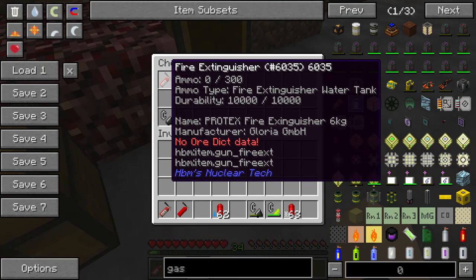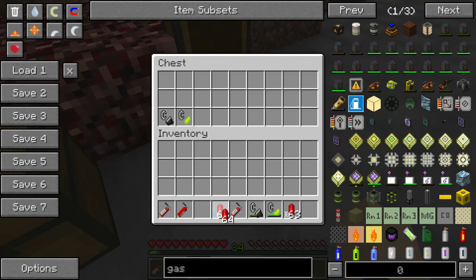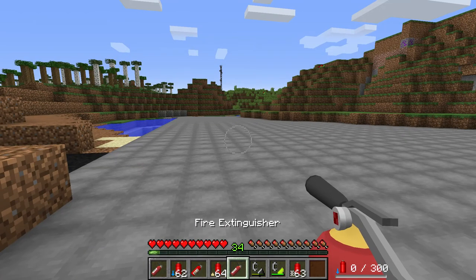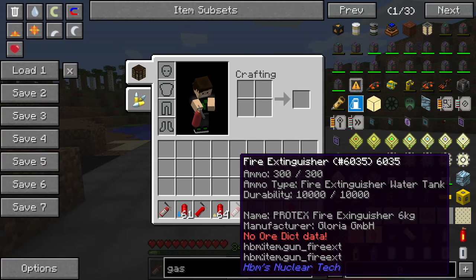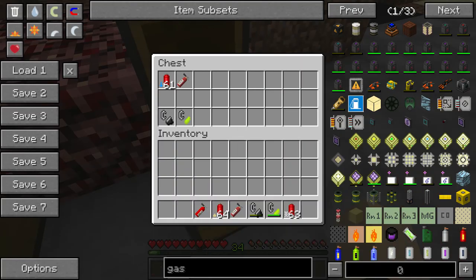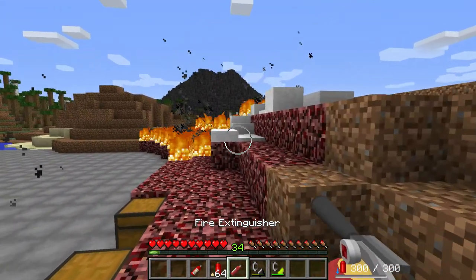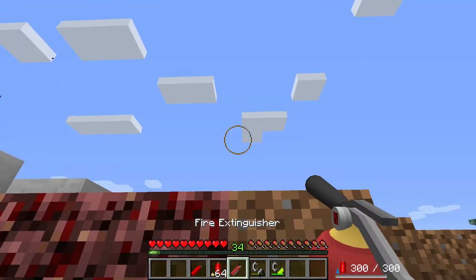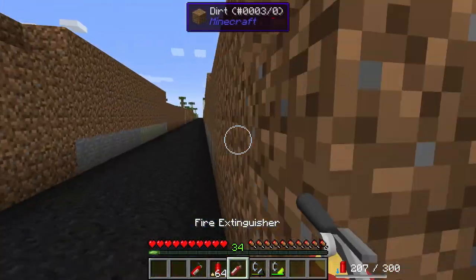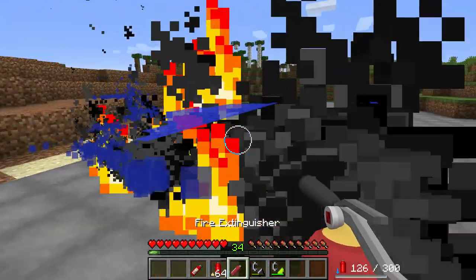Last but not least, we have the fire extinguisher with the sand. This would be useful if you accidentally blew up an RBMK reactor or something. See, I didn't want that to happen, and yet it happened anyway. It's going to have to dump the whole thing out. Look at that — I love the particle effects.